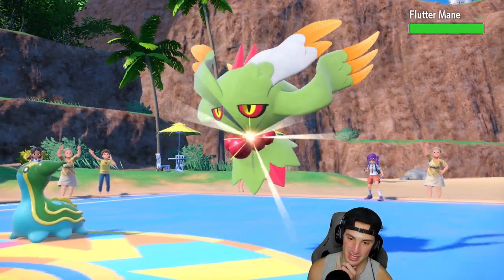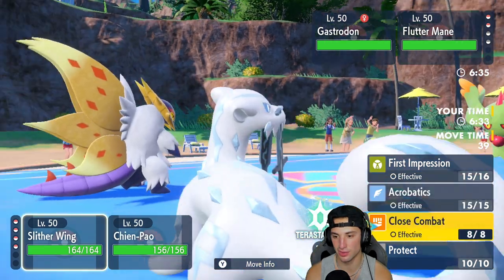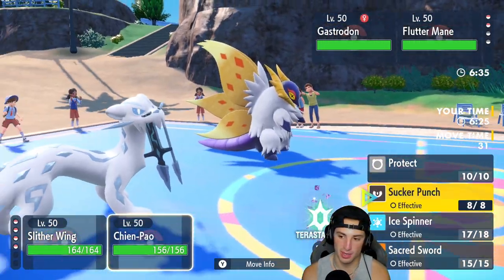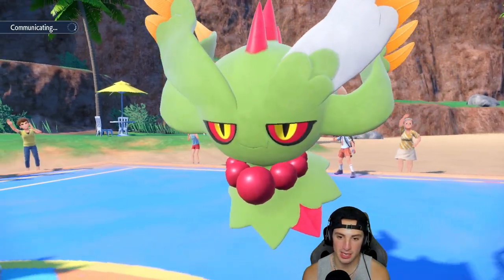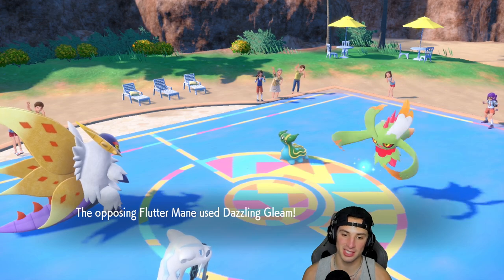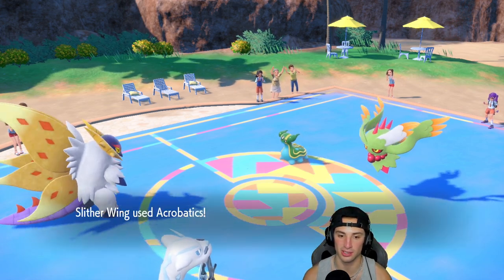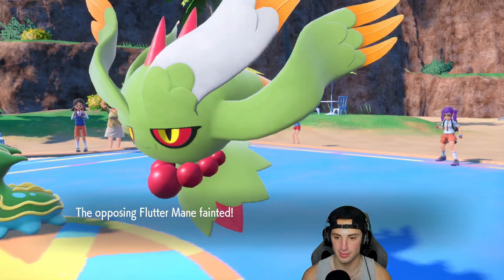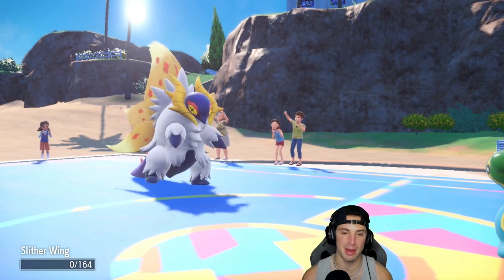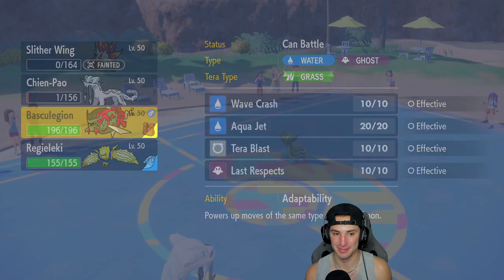Out comes Gastrodon and Flutter Mane. We're thriving! I could Tera here if I want to. I'll double down onto Flutter Mane — once we get rid of Flutter Mane we pretty much win this match. The opponent stays in. We get off big-time damage with Sucker Punch and I survive. Slitherwing goes first, which is big — we get rid of Flutter Mane. Gastrodon then goes after Slitherwing and my poor little Slitherwing who has been killing it today goes out.